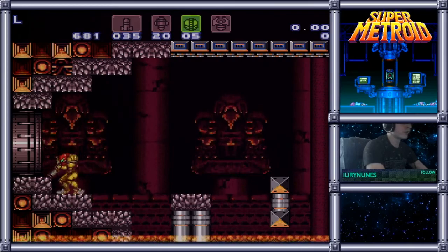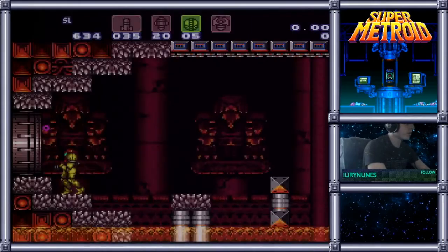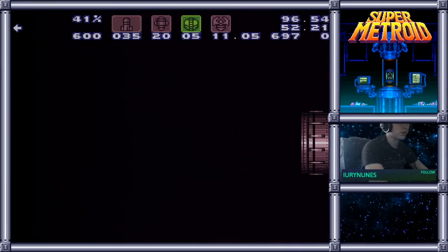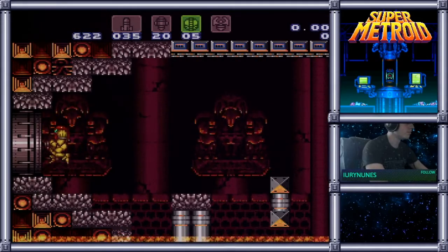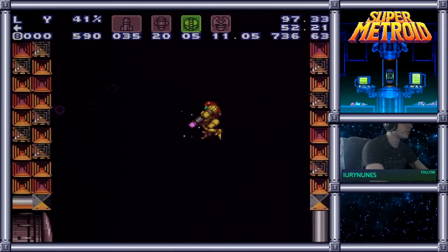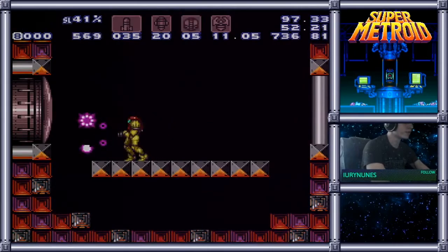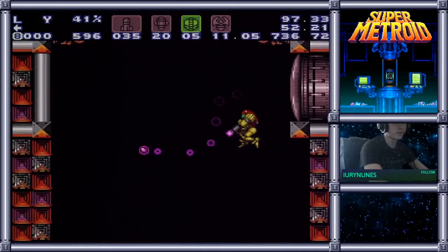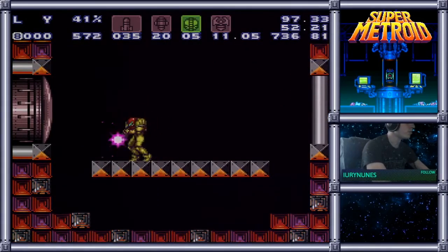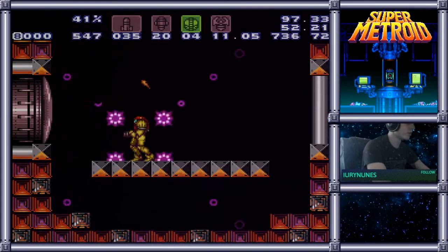Generally you're going to be entering the door with around 600 health. You can do it with as little as 580. I think the most I've ever had in a reasonable span was 620. So enter the door, hold crouch as you're going through so that Samus immediately starts charging the X-Factor. Make sure that you have power bombs equipped. You want Samus to be standing on the third block from the left.